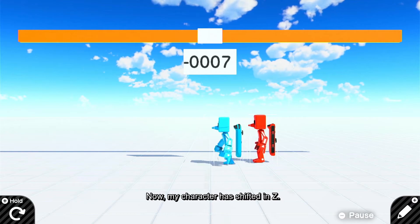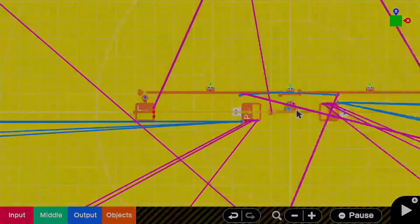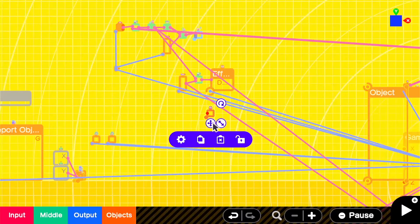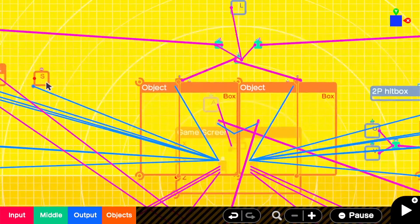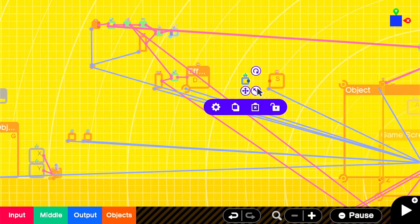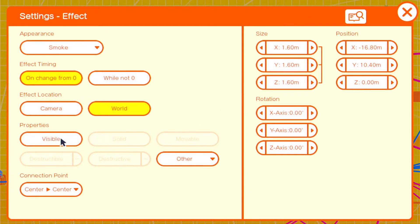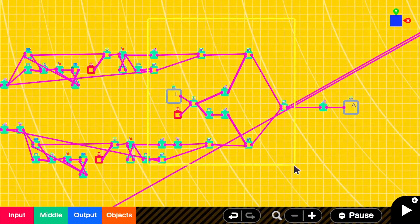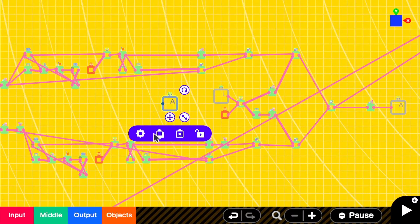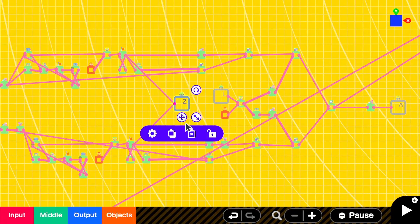Now my character has shifted in Z. Let's add a smoke effect while triggering dash. Use wormhole Z to send the dash signal to the smoke effect. Check it out.